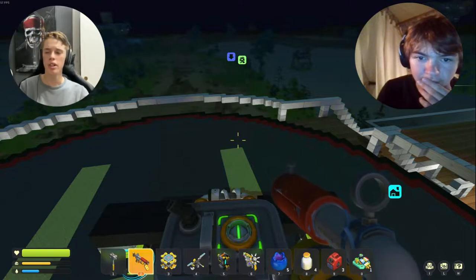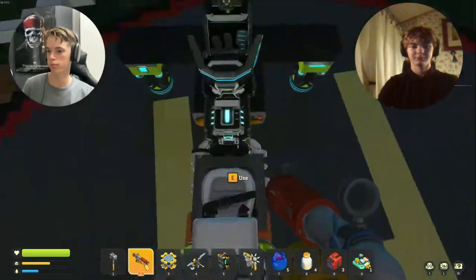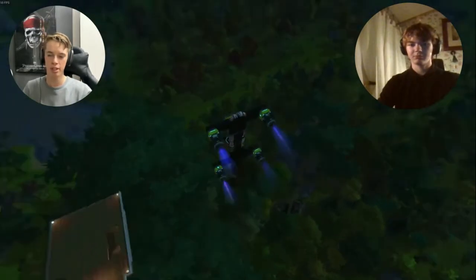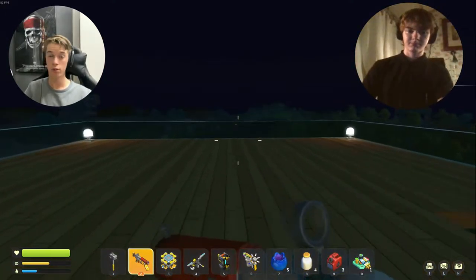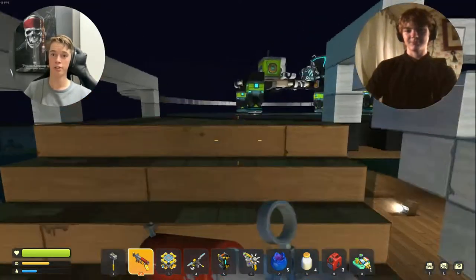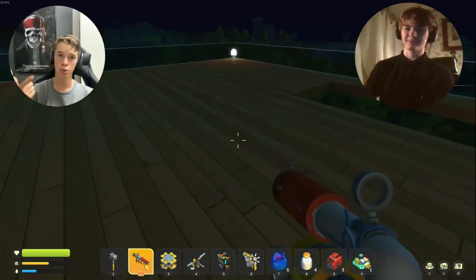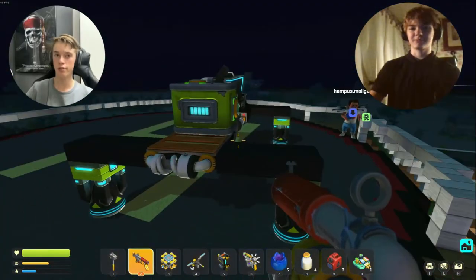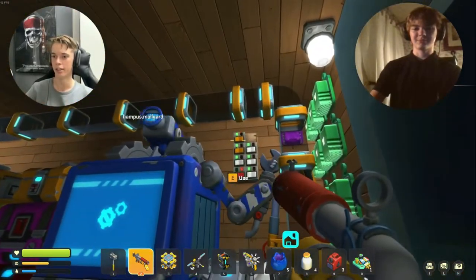Now let's get into the more interesting bases, starting with one really close — the tree base. You can make this base really nice, just look at this. Unfortunately, those are almost all of the advantages, because except from being very cool, it's very hard to build. I believe this is the hardest base we've built. You don't have access with cars, boats, or anything except flying machines up here. If this flying machine were to fall down, we actually had to make a backup because it's that terrible living up in a tree.